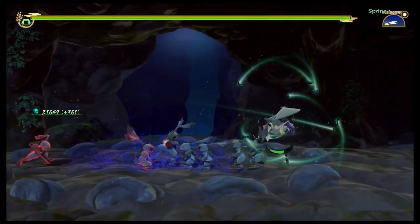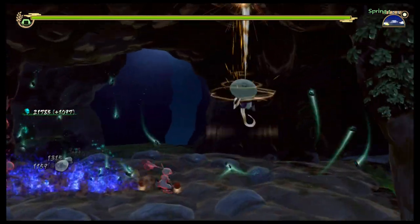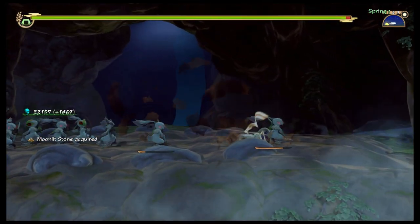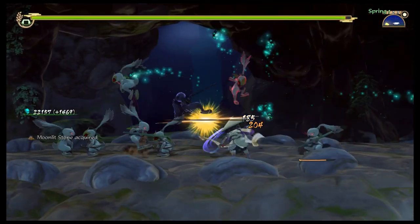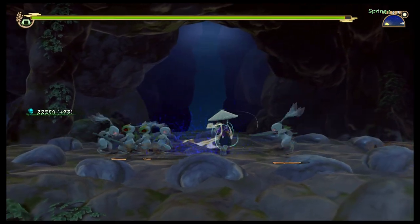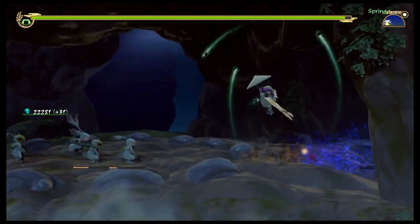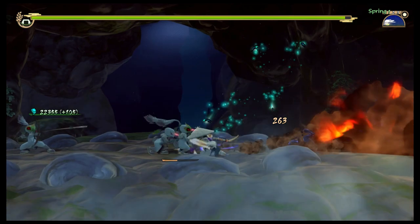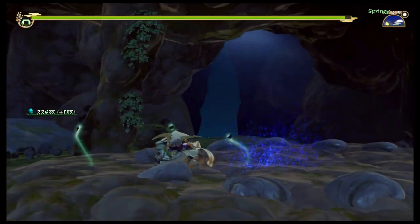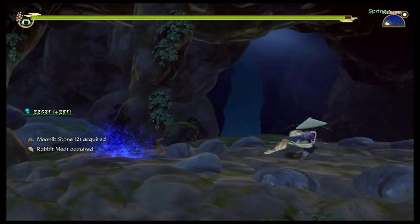The combat is relatively fun, and there's also the ability to parry some attacks, which will allow you to get in closer to the enemy to strike. When you parry, you just push forward right as the enemy is attacking. That is very crucial for some of the larger enemies, some of the mini bosses, and some of the boss fights.